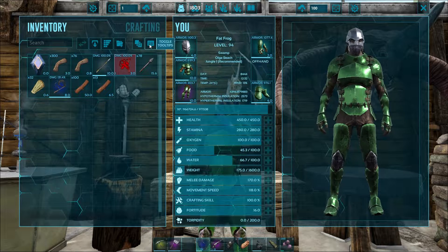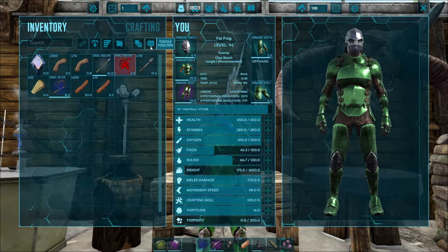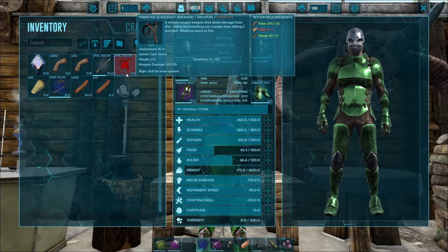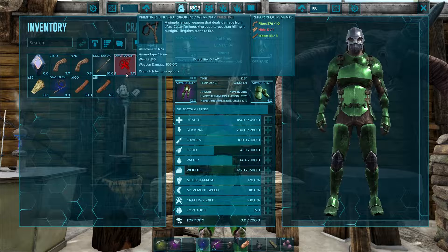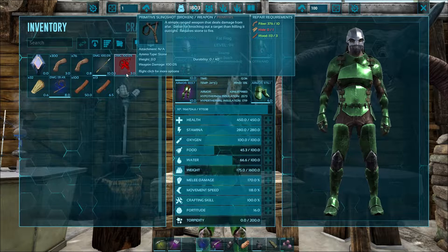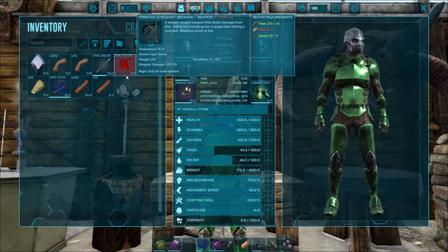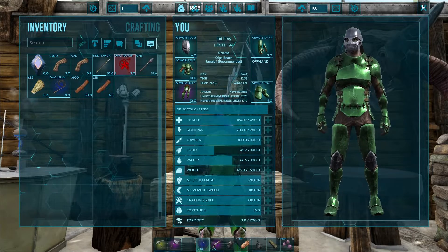Rather than just guess what those are, we can hit this little toggle tooltips button with the icon up there. That's gonna bring up information about the slingshot in general, and then way over on the right it's gonna tell us what we need to repair it.